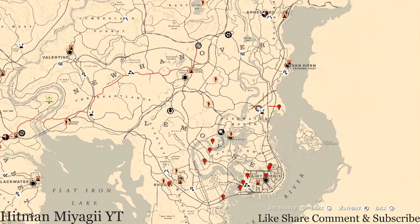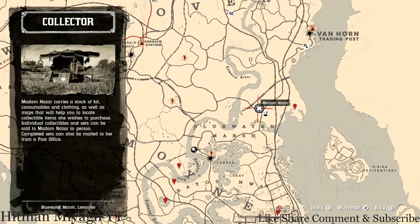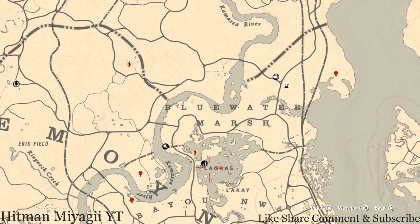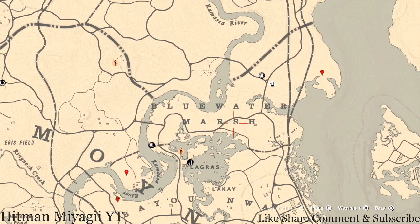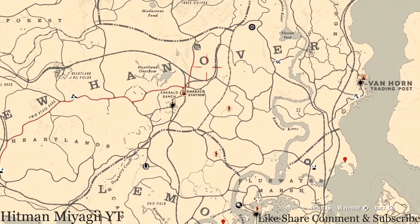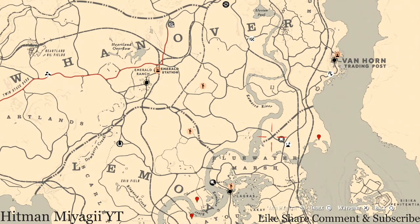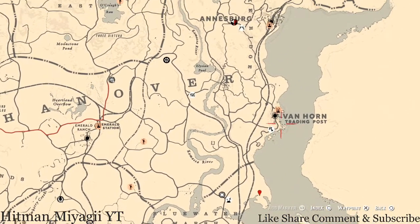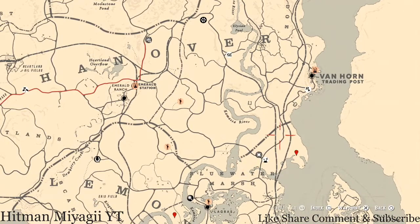How I get to her when she's in this location: I'll simply fast travel to La Grasse and run up to her location, or I'll just run from my moonshine shack down, because it's not a far run. If you've got a fast horse you don't have to worry about stamina. Or fast travel to Van Horn — it's right down the way, almost a straight path.